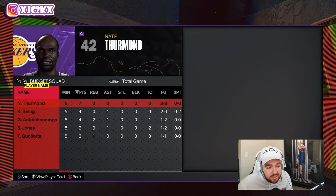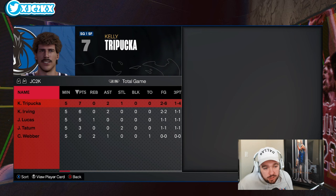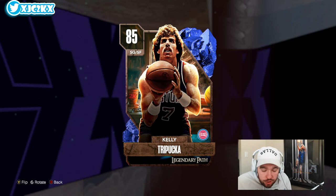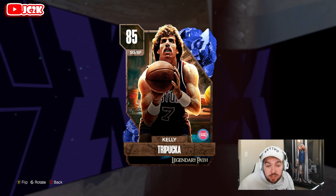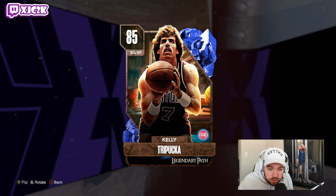Kelly Tripuka finishes with seven points, two assists, and one steal — not the most efficient performance, I missed a couple shots and that's on me. But overall this Kelly Tripuka card is pretty solid. I do wish he had a slightly better release — that would take him to the next level. He's on the same level as a guy like Mike Miller: not nearly as good a shooter but a much better all-around card. If you really need a shooting guard he can fit, but there might be some other better budget options at this point. Hopefully y'all enjoyed the video — hit that like button, leave a comment, and subscribe. I'll be back with more 2K content very soon. Peace!